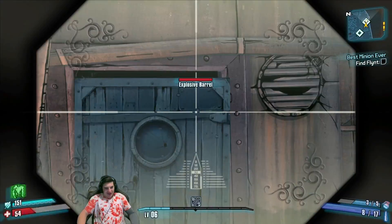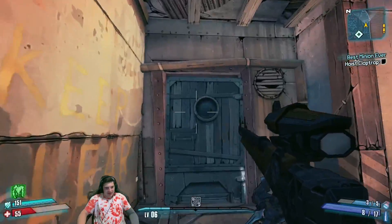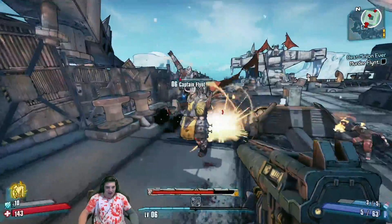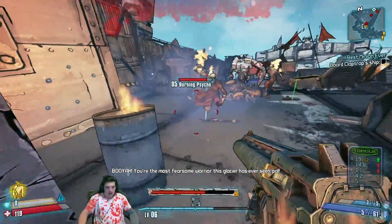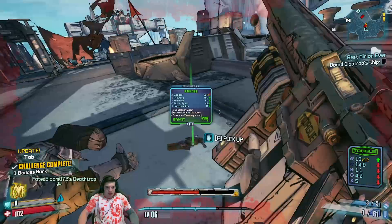Wait, is that door not on there correctly? There's like a little gap above it — actually that could be intentional. He ground pounds — he's gonna destroy me. Just kidding. Oh nice, he dropped a fire sniper! I will thoroughly enjoy that.